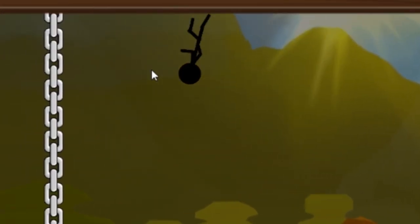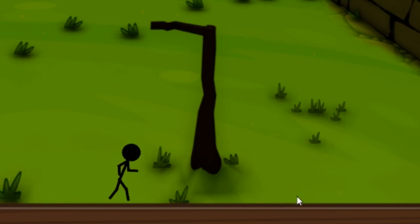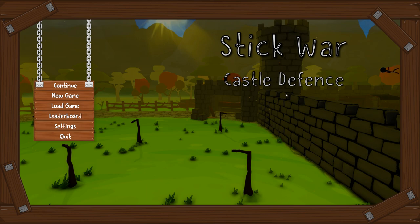There he is, running on the top of the game again. What is your secret, little man? What sort of sorcery is this? Anyway, as you can see in the background, that's our castle.